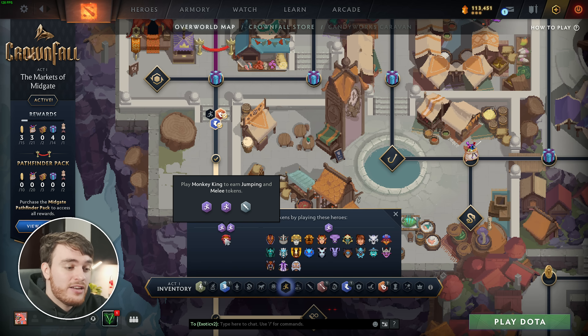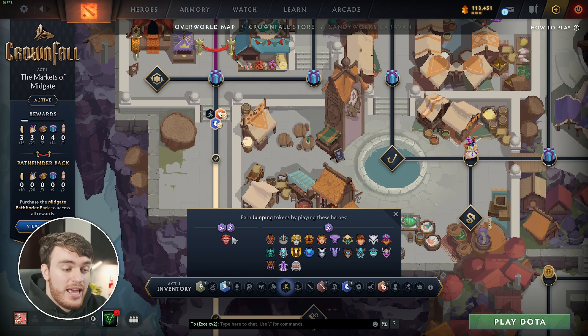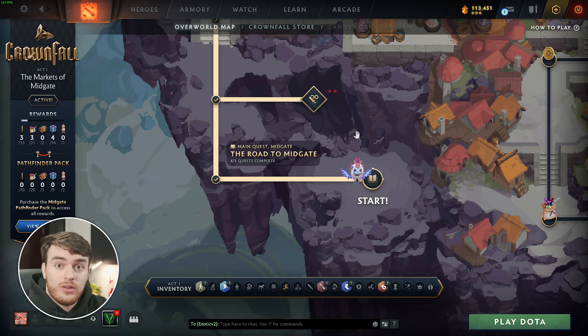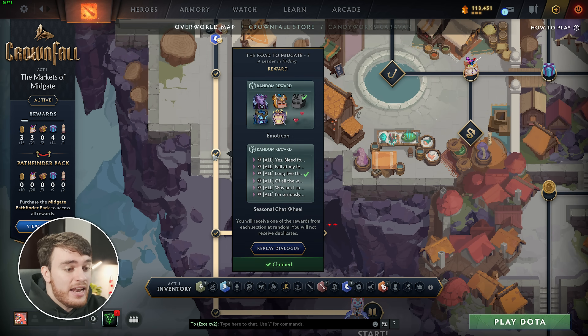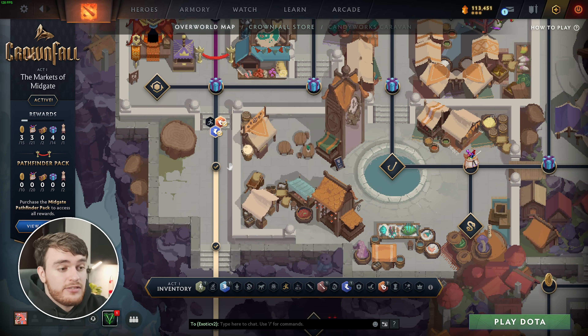If we were to play with Monkey King, we'll get two jumping tokens and one melee token, assuming we play and win a normal ranked or unranked game. If we play a turbo game, we'll get two of the three here in a randomized way. But most definitely, you'll get at least one jumping token, which means I'll be able to progress and claim the next prize. At each section along the way, you'll get a different prize pretty much after completing one little bit of travel. So the first one, we get three store coins, the next three MMR double down tokens, then an emoticon and a seasonal chat wheel item, candy sacks, etc.